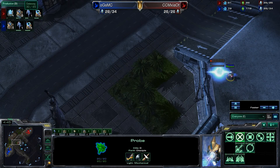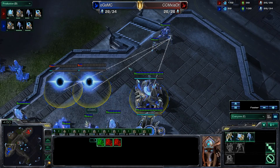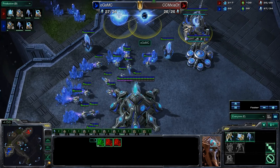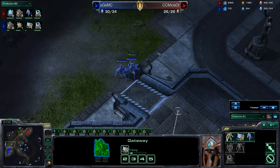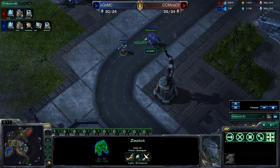We do see that McSide is actually doing a 4-gate here. MC looks like he's going to try the 3-gate again — he doesn't have 150 minerals yet — and wow, that's the exact same build as Game 1, and the exact same setup. So this is going to be the exact same situation as that game.